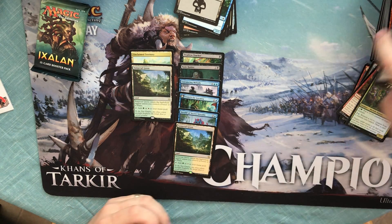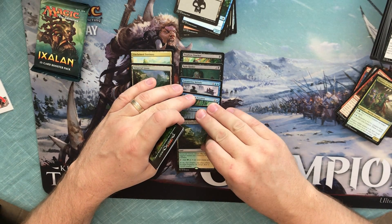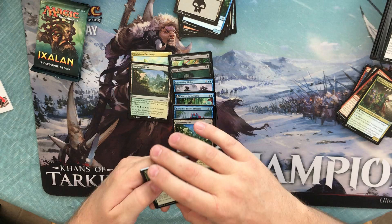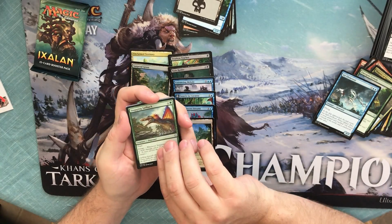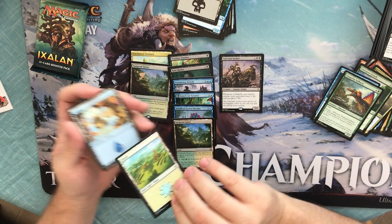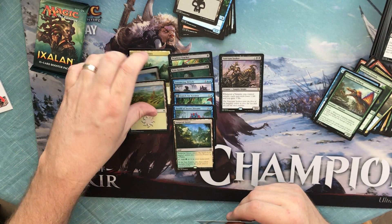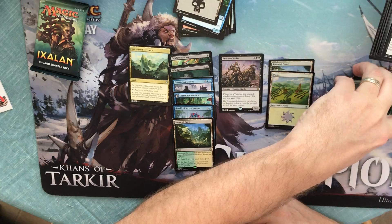So far, no mythics — the Search for Azcanta is not a mythic. No mythics yet. Can we hit a Tyrant? We'll find out. Emergent Growth, Air Elemental, Snapping Sailback, and a Sanctum Seeker — that's a solid card. And we have a foil planeswalker. Very nice. Let me put my foils over here.